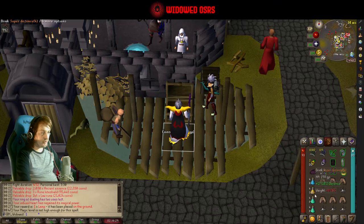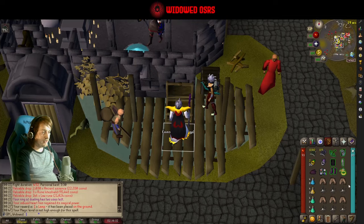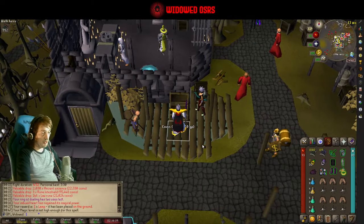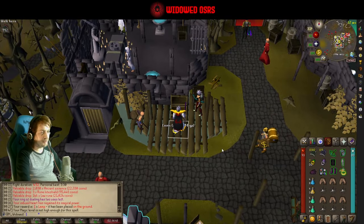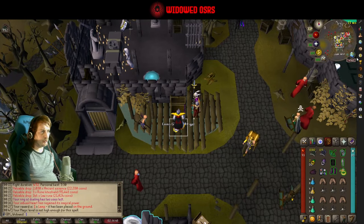Then we've just got some potions — range, defence, a couple of prayer pots, and some food. With this sort of layout I tend to get two to three kill trips depending on how much accidental damage I take. And if there are supply drops it can go higher, but you shouldn't tend to drop supplies that much though.